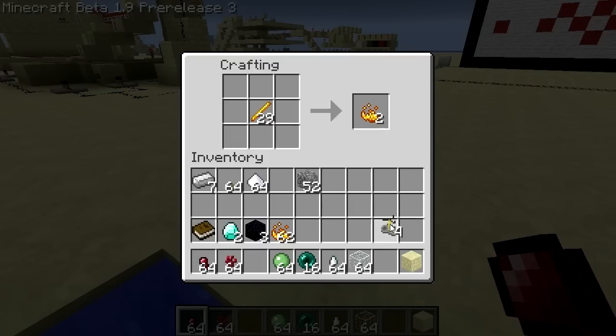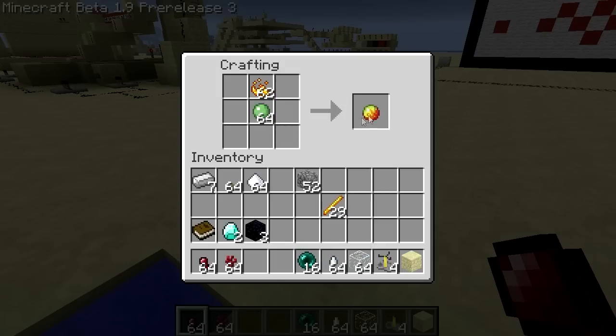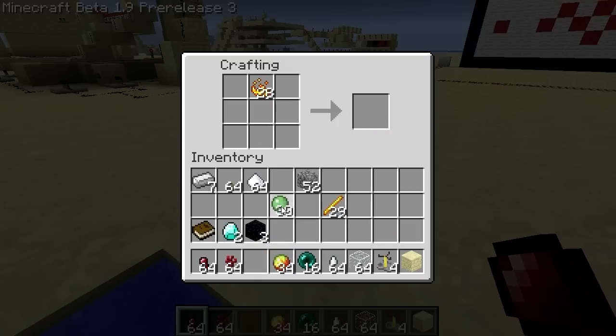You can stack them too, that's handy. We need to make some magma cream. This sounds like something you would put on a rash. I guess that'll come in handy.